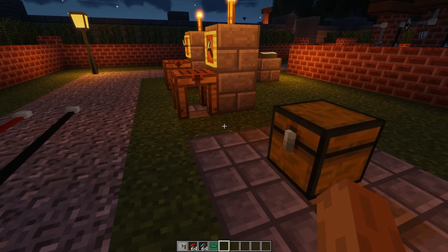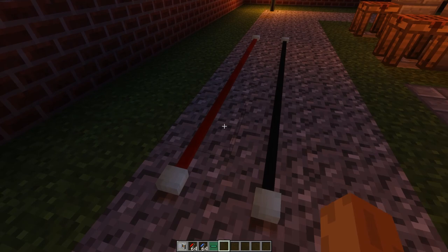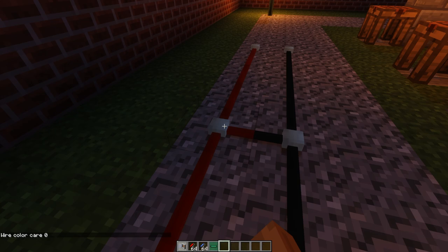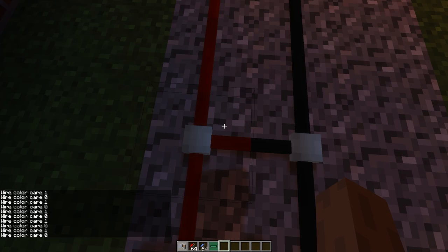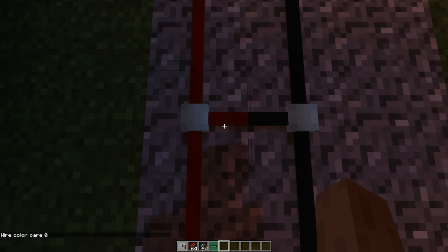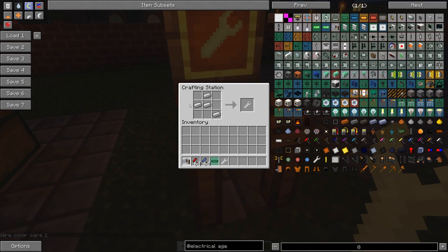If you hold X, it opens up this little thing that shows everything in the mod. If you click on the wire, it shows the crafting recipes. It has a search bar and stuff - it's kind of like NEI, showing you crafting recipes in game. If you hold C and right click with the wrench button, it allows you to change the wire color channel. If it's set to one, they won't connect; if it's set to zero, this wire won't care what color the other wires around it are.